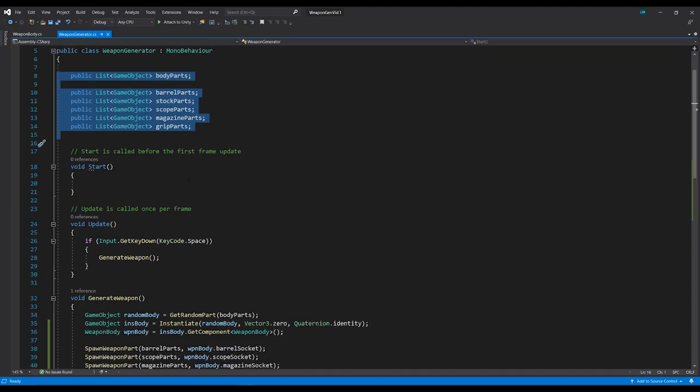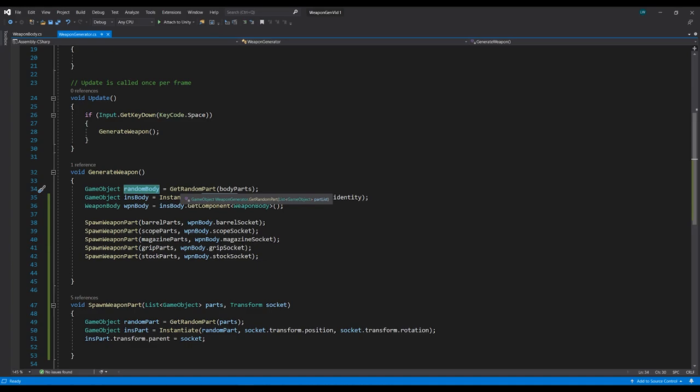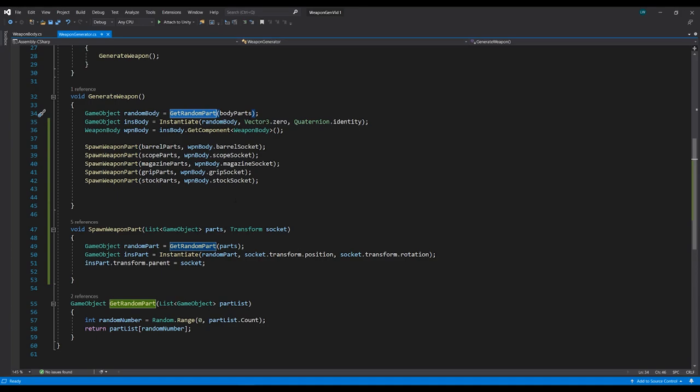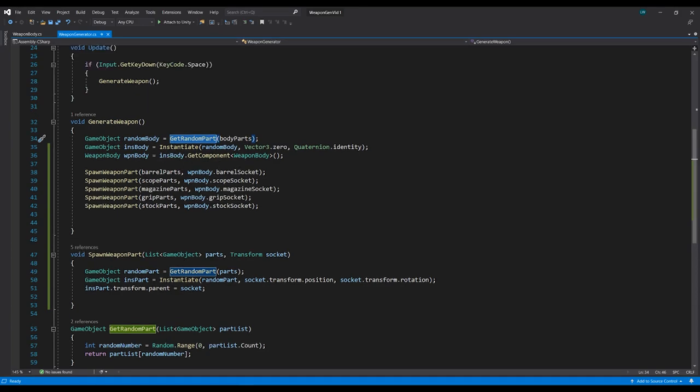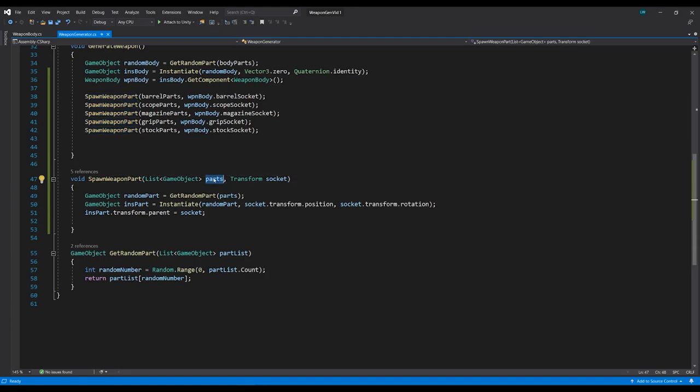So we have a list for each of our different types of parts. In Update we check GetKeyDown spacebar and call GenerateWeapon. Here we spawn a random body using GetRandomPart, which returns a random item from the list. We spawn it at the center of the world, then get the WeaponBody script from it to access all the sockets. Then we call SpawnWeaponPart for each part, giving it the correct parts list and the corresponding socket — barrelSocket, scopeSocket, and so on. SpawnWeaponPart gets a random part, spawns it at the socket's position and rotation, and parents it under the socket. And that's basically everything.